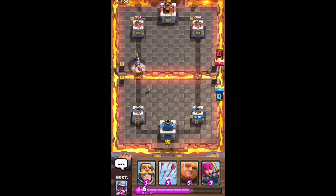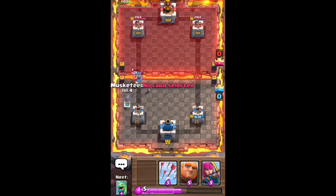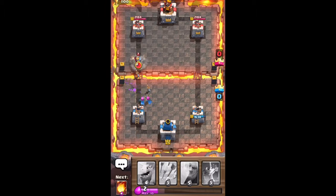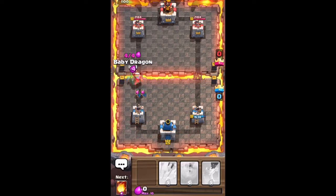He drops a musketeer and I drop a knight to counter it. After that musketeer dies I put a musketeer behind my knight to try to start up a push, but the skeleton army just took both of them away. These archers right here will get a little bit of work done on this knight, and I also drop a baby dragon to tank for these archers after they kill the knight.